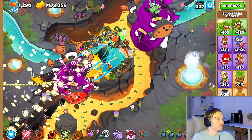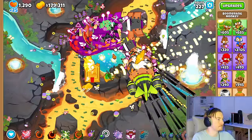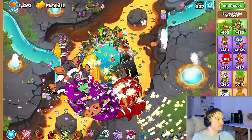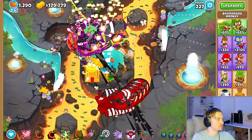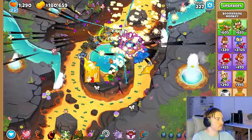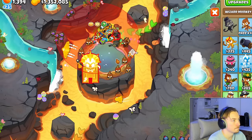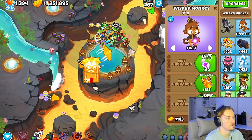A few rounds into the farming, we will replace a couple of the cash-generating towers to place a Mob Domination and get the ultra boost back again. We will use the ultra boost on the boomerang pretty much all the time because this tower will take way too long to reach 16.2 million pops if we don't. Once we finally reach that point, it was time to create both the boomerang and wizard paragon.